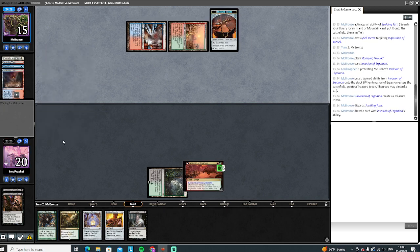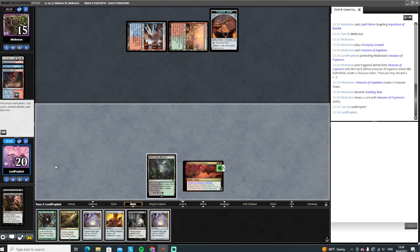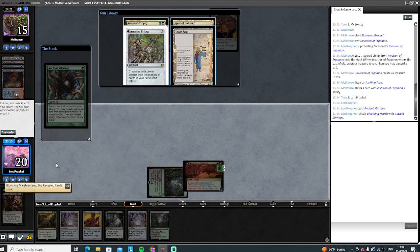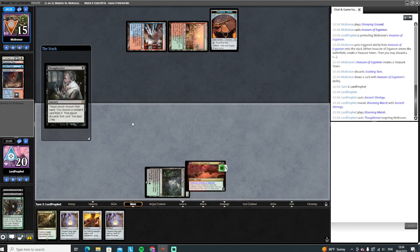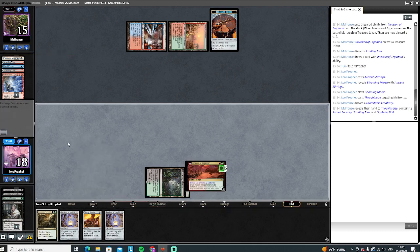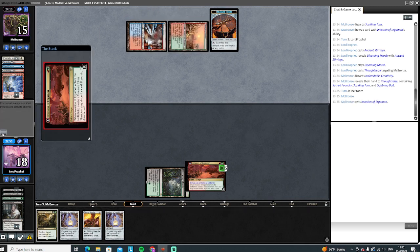Spell pierce is gone. We will need to fire off stirrings here in order to get something going. Let's fire off stirrings. Oh man, there's a Bridge there too. We're just going to take Blooming Marsh here. Let's see what else they're working with — we know they drew the battle. Let's take that Creativity, no Creativity for you. So it's just more fodder for them. Another battle.